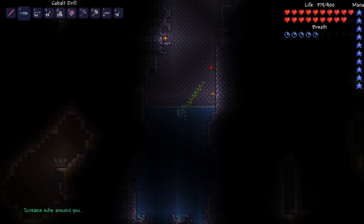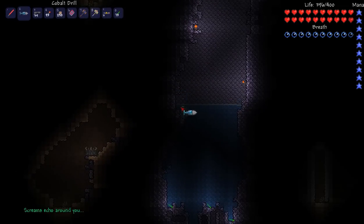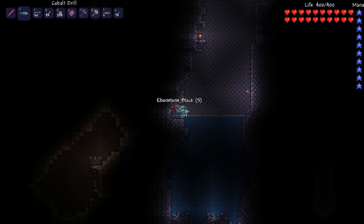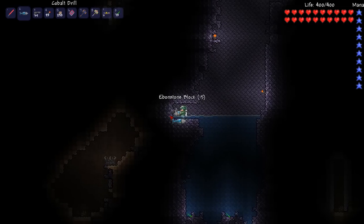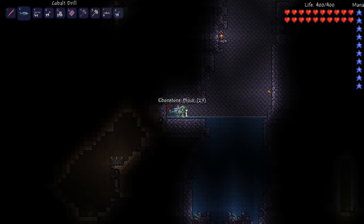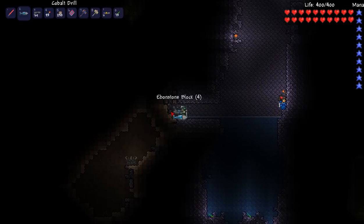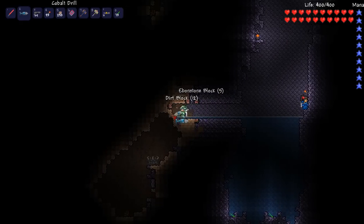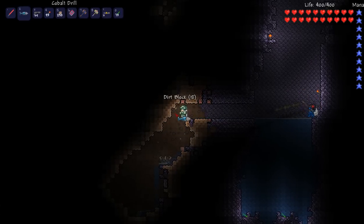I'm gonna break it. What'd you get? I need to breathe. Breathing is a tough thing. I can't get out of here. It'd be funny if you died - no it wouldn't. It'd be good to have on video. What did you get? I'm trying to get out and then I'll show you. I got a ruthless bile thorn. Not the best, but it's better than a shadow orb or whatever that is.